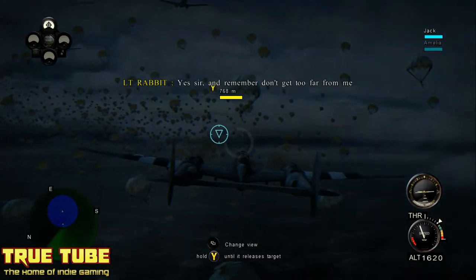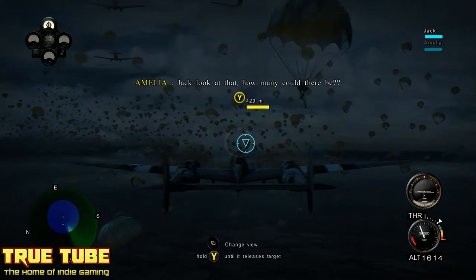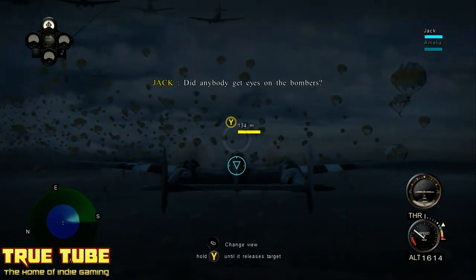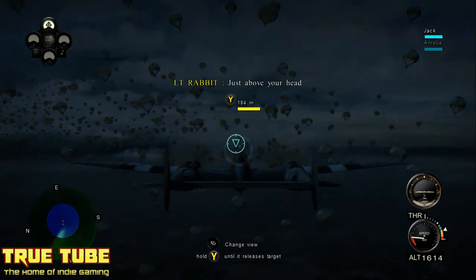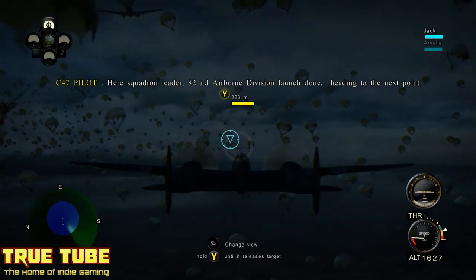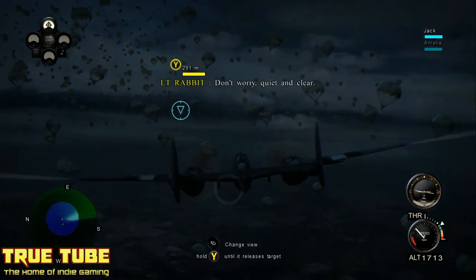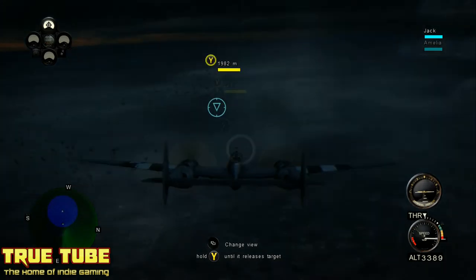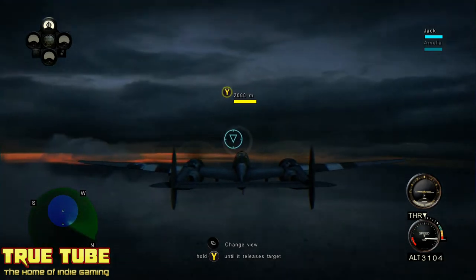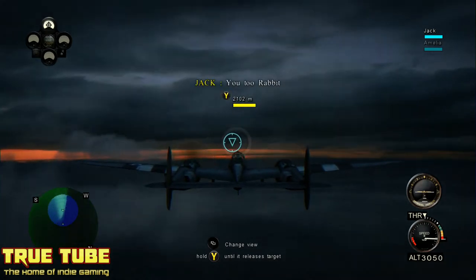This is where the biggest bugbear with the gameplay mechanics comes to light. With the barns you've got to drop bombs on, you've got a time limit. Looking back, there were time limits on the first New York mission too, and this prevails throughout the entire game — there's a time limit on everything you do, every objective, even objectives that really shouldn't have any urgency. If you don't accomplish your task in time, it's game over.